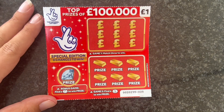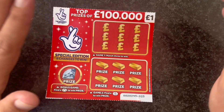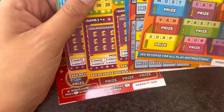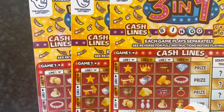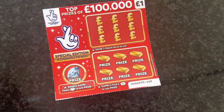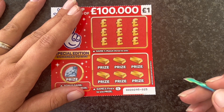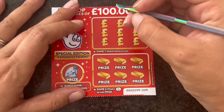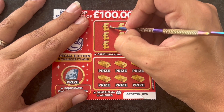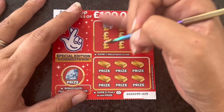Hi everybody, welcome back to my channel. It's Amy from Amy's Luck. We're doing a £25 session today. We've got three three-in-ones, three three-pound cards, and a one-pound card to start the session. Let's hope we can do a bit better than we did last time. Let's get started — enjoy the video, don't forget to like and subscribe.